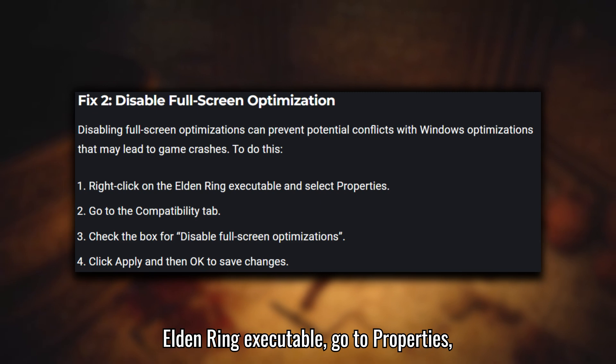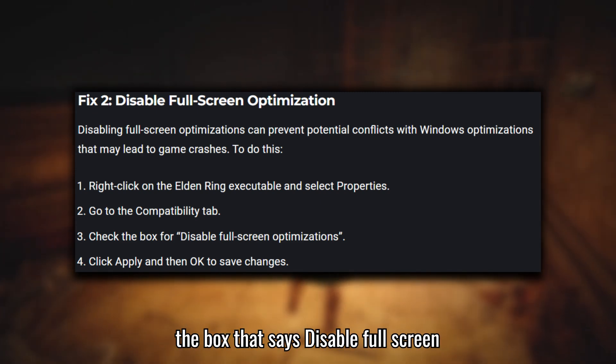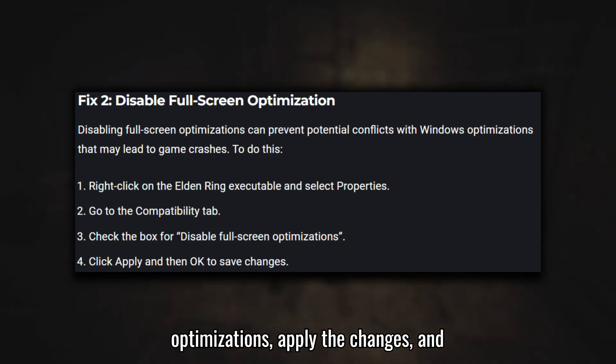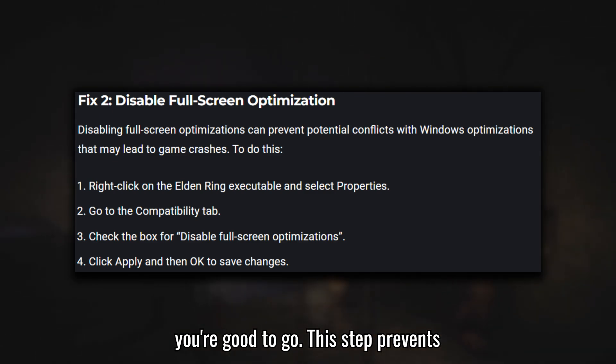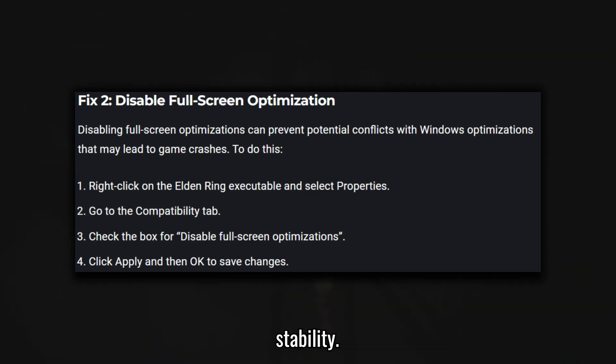Simply right-click on the Elden Ring executable, go to Properties, head over to the Compatibility tab, and check the box that says Disable Fullscreen Optimizations. Apply the changes and you're good to go. This step prevents conflicts with Windows optimizations that might interfere with your game's stability.